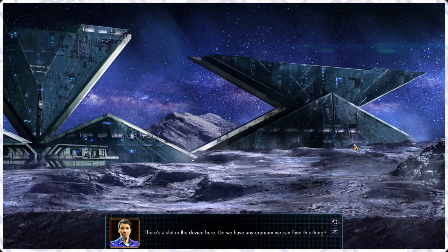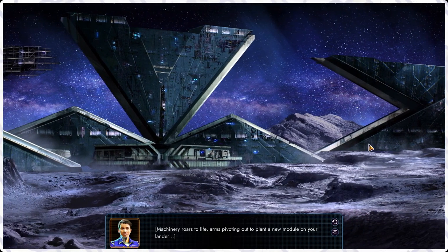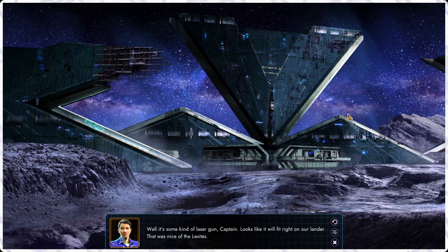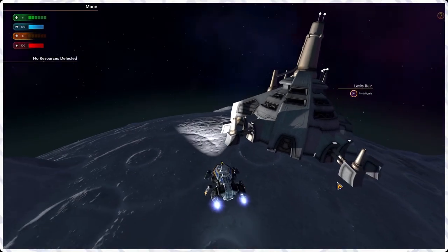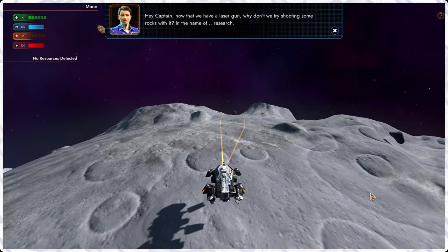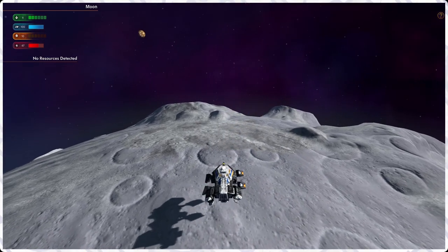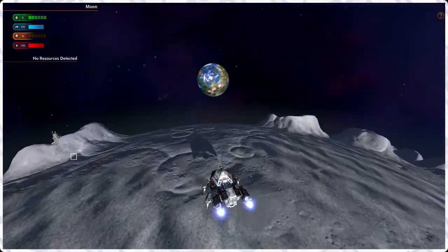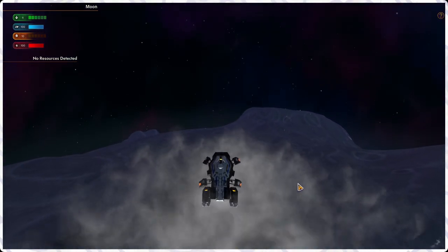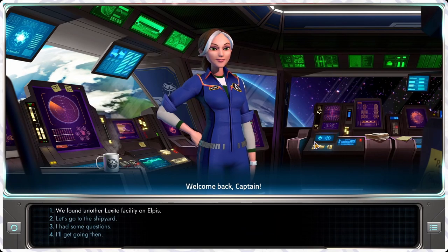We're back at the Lexite's lunar facility — the one with the weird device. There's a slot in the device. Do we have uranium to feed this thing? Yes we do! Are we just putting in a CD worth of uranium? Well, it's some kind of laser gun, Captain — it looks like it'll fit right on our lander. That was nice of the Lexites! I think we already have a laser gun, but we need more lasers. Now we get two shots!